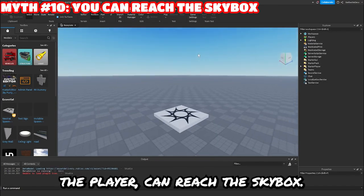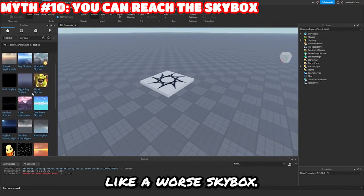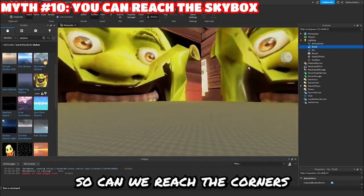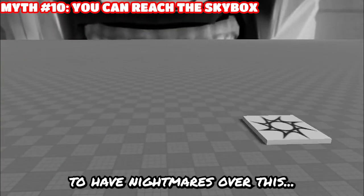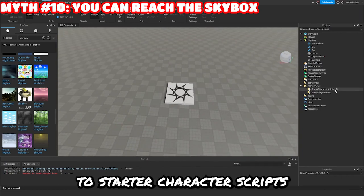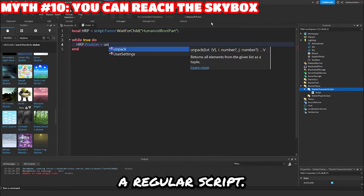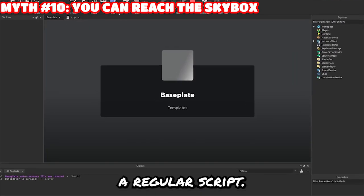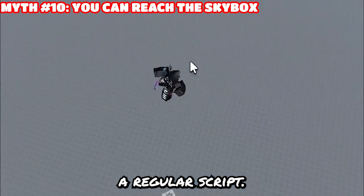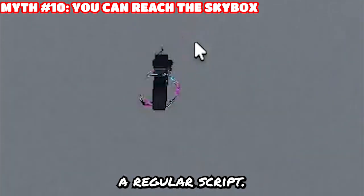Our last myth: you, the player, can reach the skybox. So I'm going to choose a skybox that's easier to see the corners of. Can we reach the corners of a Shrek skybox? The Shrek is much better. All right, so let's add in a script to teleport the character upwards — a regular script. Oh my gosh, what just happened?